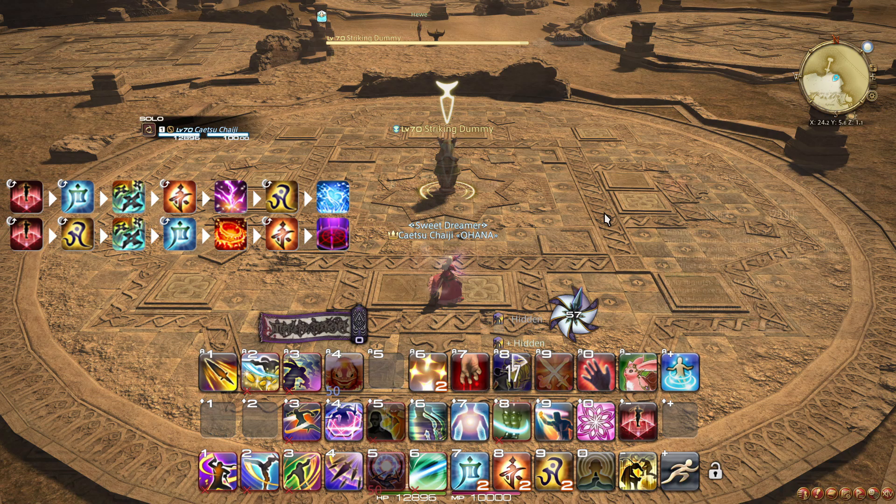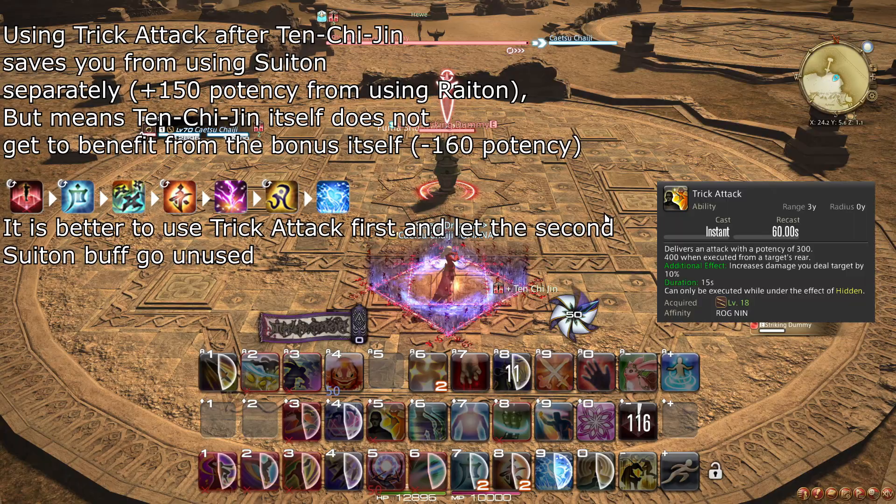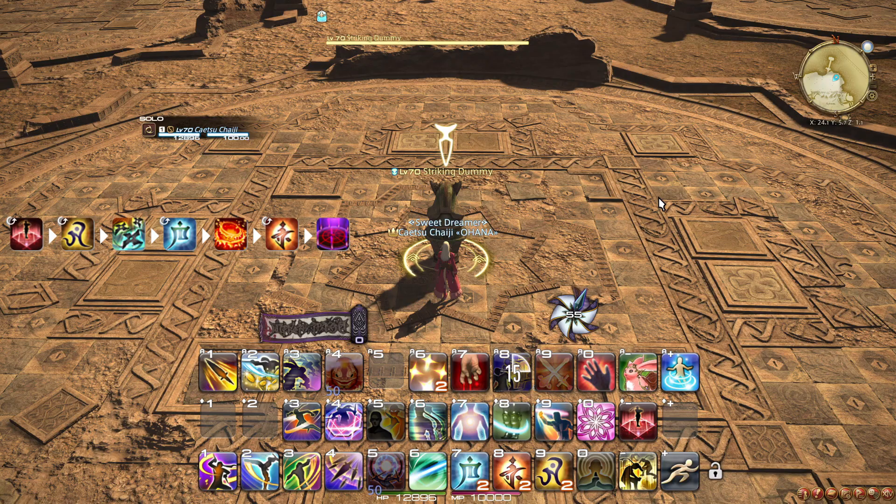For the single-target sequence: Ten → Fuma Shuriken, Chi → Raiton, Jin → Suiton. This enables you to follow up Tenchi Jin with Trick Attack, although you would prefer to use Trick Attack before this big burst. This issue is resolved in a couple of levels, so don't worry too much about it.